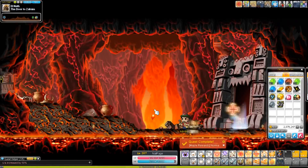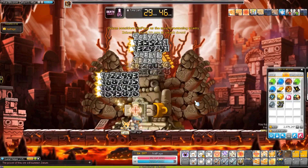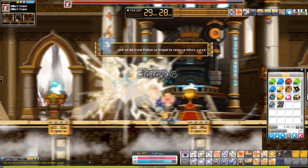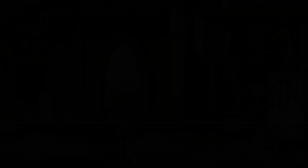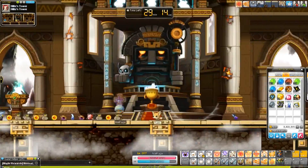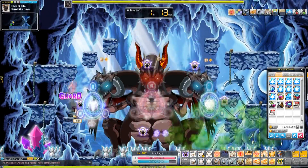So, how to make mesos on Reboot. I think the best way — the best way — is bossing. I don't care what anyone says, it's bossing, because you can do it at a low level or a high level. You can start at level 50 doing Zakum. I would do Zakum, Hella, and Horntail, because those three bosses are super easy to kill, they're fast, and they drop a very good amount of mesos. You can do them two times a day.